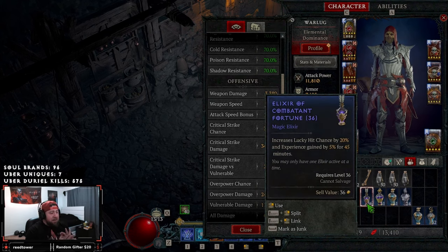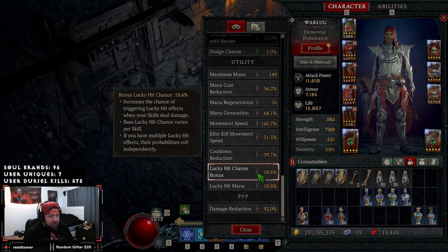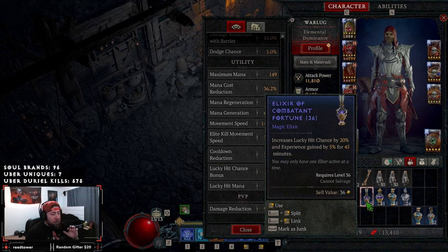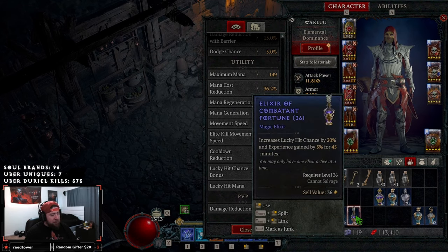Next, Elixir of Combatant Fortune — super strong. It increases your lucky hit chance by 20%, which is pretty insane for any lucky hit builds. My lucky hit chance bonus is 18%, so it would go up and make any lucky hit variant super strong. This is good for Necro, Sorc, or Rogue — Rogue has some really good lucky hit builds. If your build relies on lucky hit procs to go over the top, this is going to be very strong.